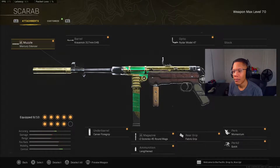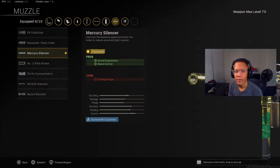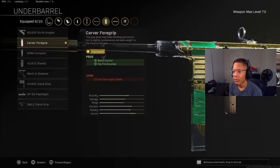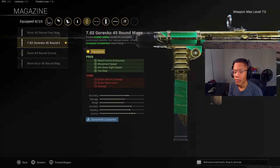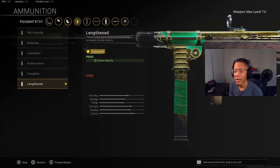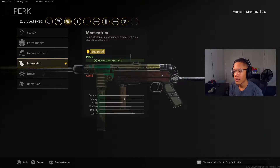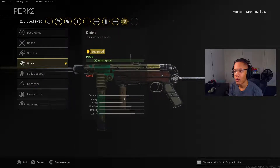The attachments I was rocking on my MP40 class setup: number one is the muzzle — I went with the Mercury Silencer. Next is the Krausnick barrel. For optics I went with the Model 47. For the underbarrel I went with the Carver Foregrip. For my magazine I went with the 45-round mag. For ammunition I went with Lengthened. For my rear grip I went with the Fabric Grip.